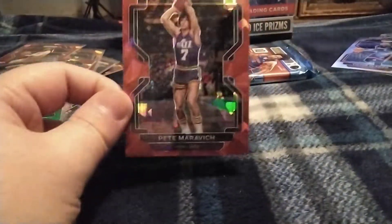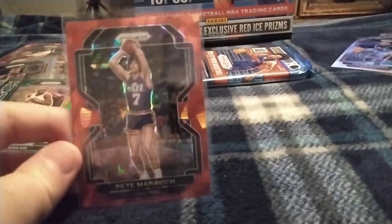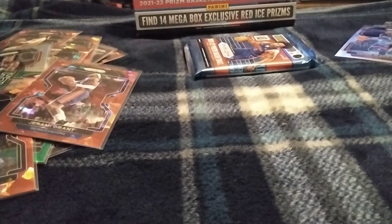Got Pete Nance — I think I pronounced that right. They had the draft picks ones too, let's see if I can get one of those. Got Jerami Grant for the Pistons. Oh, we got a Dirk Nowitzki and a silver one — one of my favorite players of all time actually. Him, Tony Parker, Tim Duncan — I was a big Spurs fan back in the day, and Mavs too.